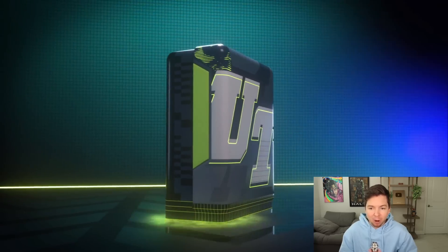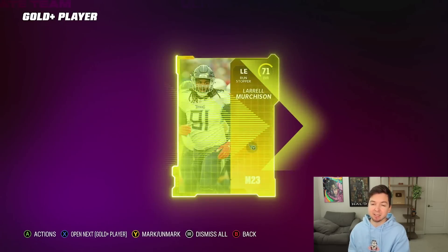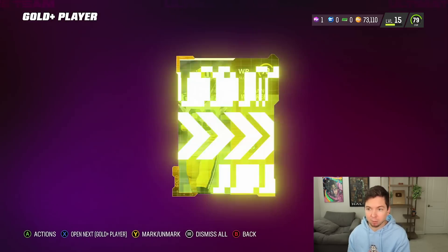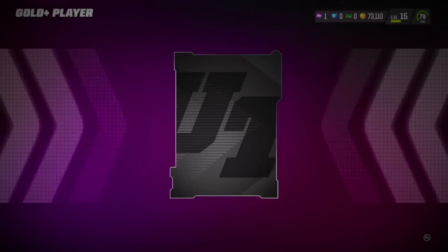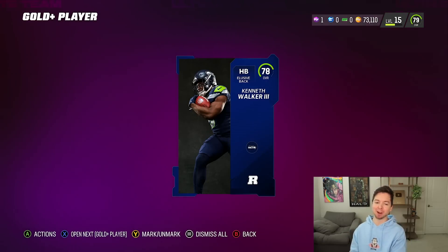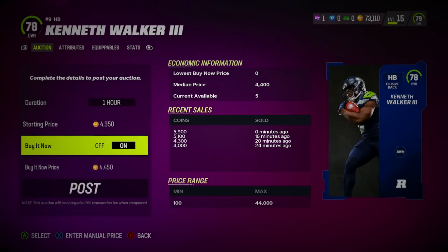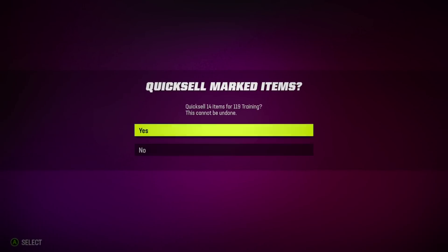We're gonna start from the bottom and work our way up with the 70 plus gold player packs. I don't know how many you guys are gonna see because I have a feeling the pulls won't be too crazy, but these will help us because we don't have a lot of training — like we literally have one training. We got Kenneth Walker, who is currently our backup running back. Probably the one guy I won't sell for training — I'll actually put him on the auction house. I listed Kenneth Walker for 4,400 coins and quick sold the rest for training.